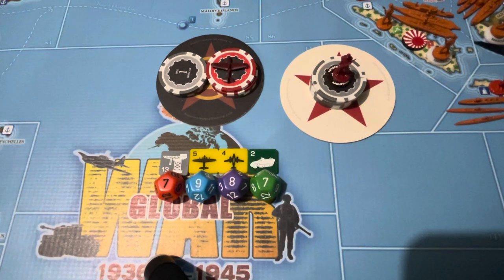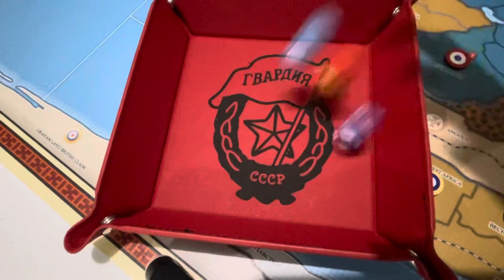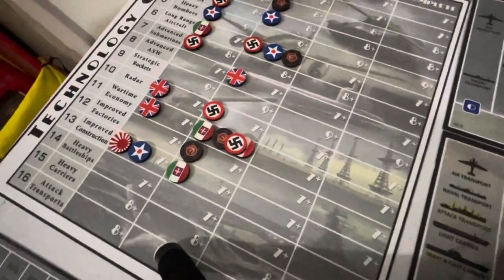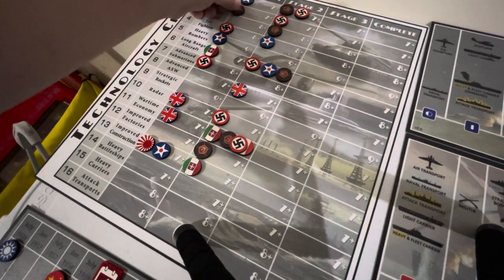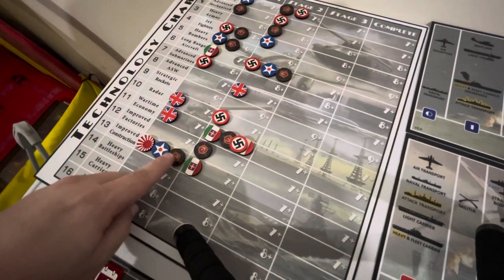The technologies we're going to go for this round are improved construction, heavy bombers, jet fighters, and advanced mechanized. Let's get those rolled real quick and see how we do. It looks like we hit all four of them. Great. We hit stage one for advanced mechanized, jet fighters, heavy bombers, and improved construction. Four out of four is great.